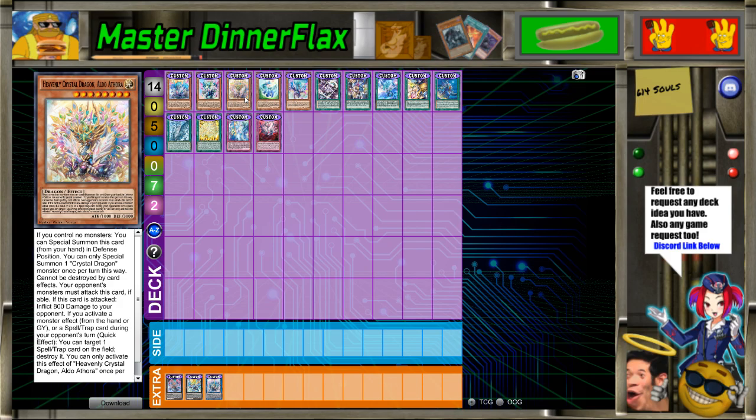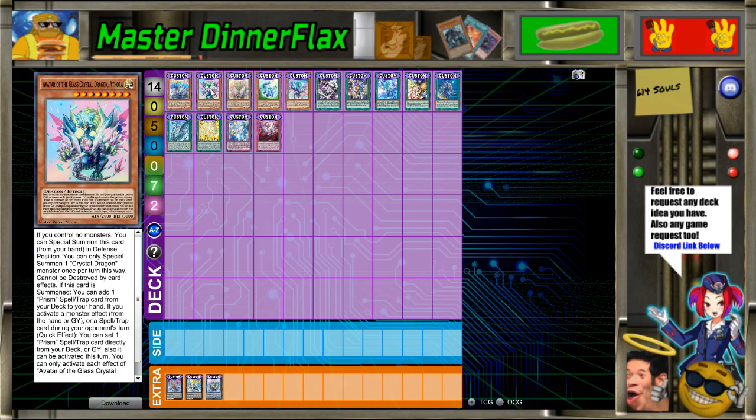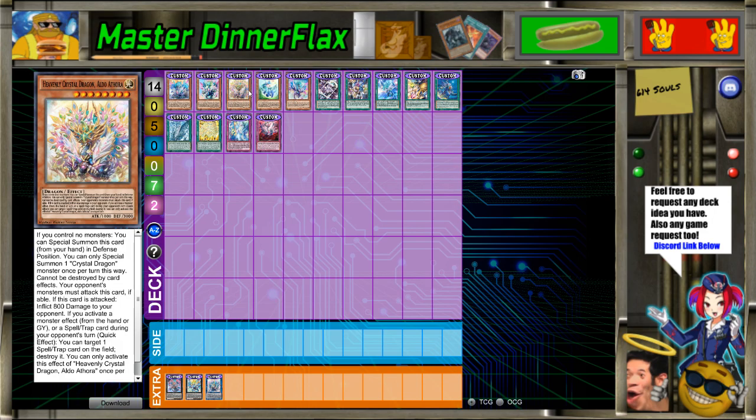Then Heavenly Crystal Dragon Aldothoria. They're all Athoria — that's weird. If you control no monsters, you can special summon this card from your hand in defense position. You can only special summon once per turn this way. Cannot be destroyed by card effects. Your opponent must attack this card if able. If this card is attacked, inflict 800 damage to your opponent. If you activate a monster effect from your hand or graveyard or a spell or trap, you can target one spell or trap on the field and destroy it. That's really interesting — I actually think that's a really cool effect. It's very basic, not insane, but pretty interesting.